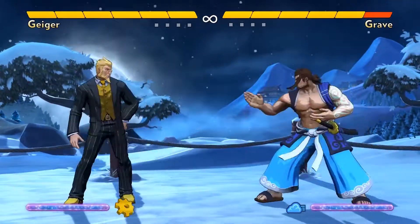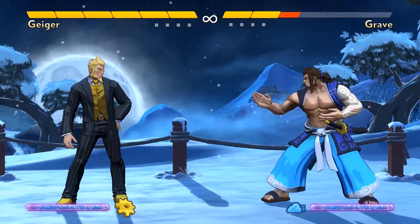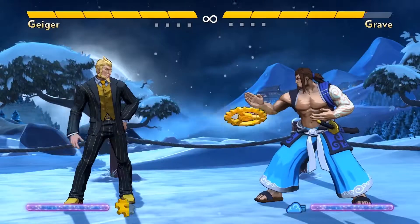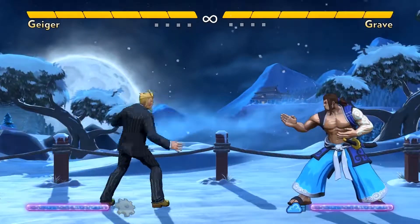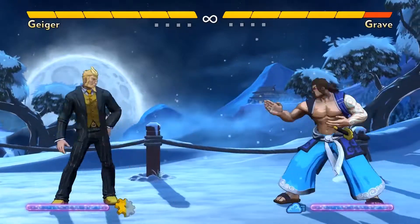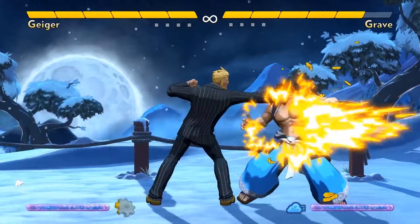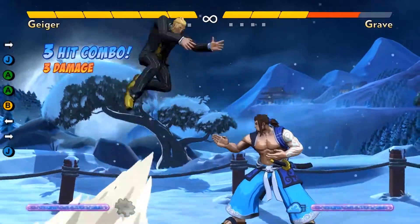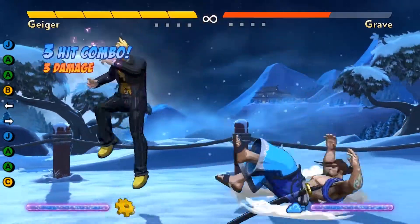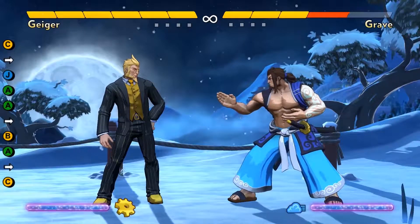Geiger's ground normal moves all have very different purposes. His forward plus A backhand is a long-range, fast poke that can potentially combo after a time spiral. In order to do this move you have to hold forward though, which means you'll lose your gear charge. That can be worth it because his backhand is that good of a poke. His neutral A punch has short range, but it can cancel to specials, letting him combo to either time spiral or Flash Gear. But remember to keep holding neutral or back, or you'll lose your gear charge.